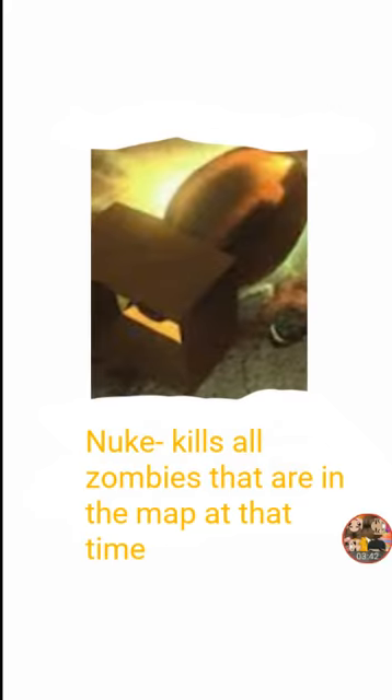Nukes — some people hate this thing because it kills all the zombies that are in the map right now. It could be outside the map too, but if they're in the ground or something like that, you won't kill them — unless their head or something is popped out of the ground.